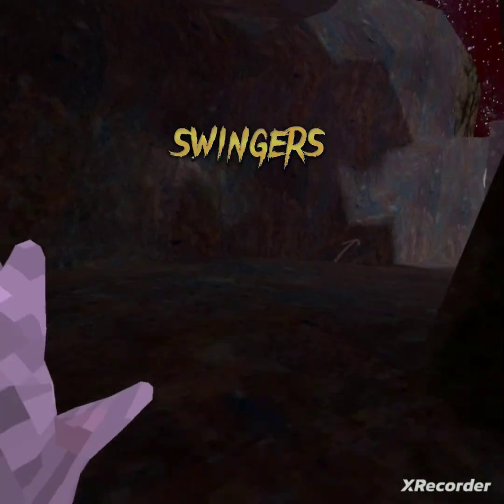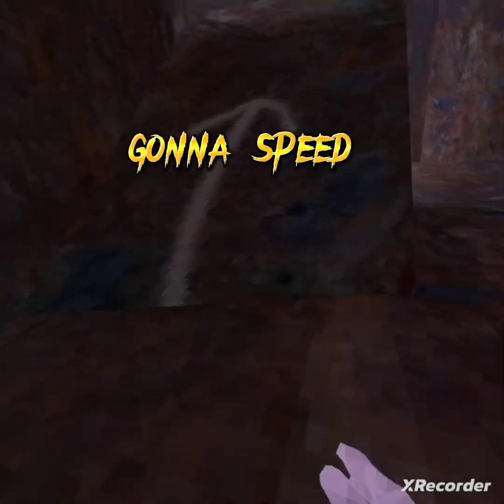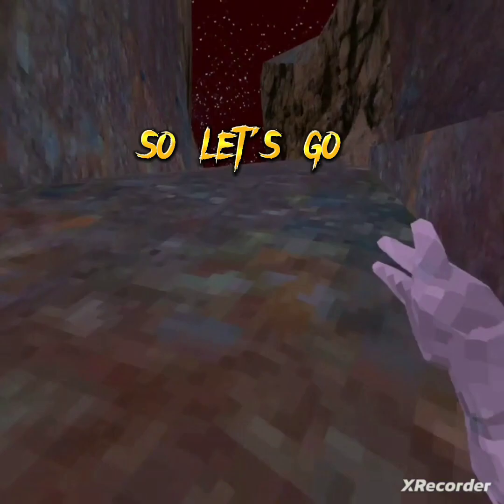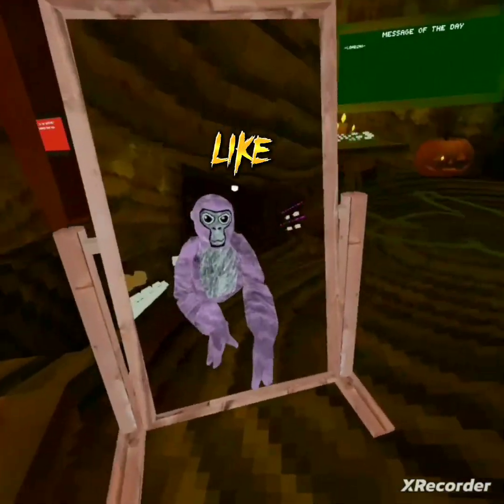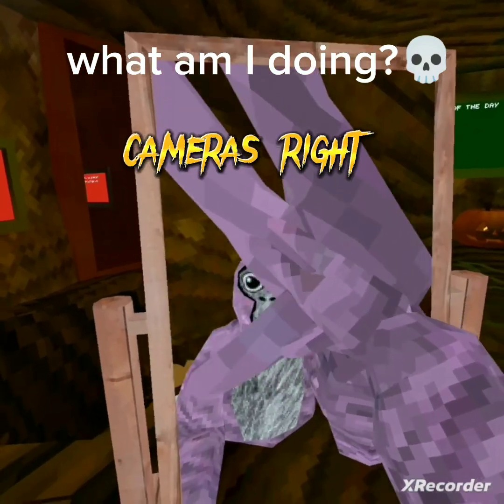Now we're in Monkey Swingers. I'm gonna speed this up — you gotta go to stump to get the mods, see, no mods here. So let's go to stump. Now that we're here, the cameras are right here.